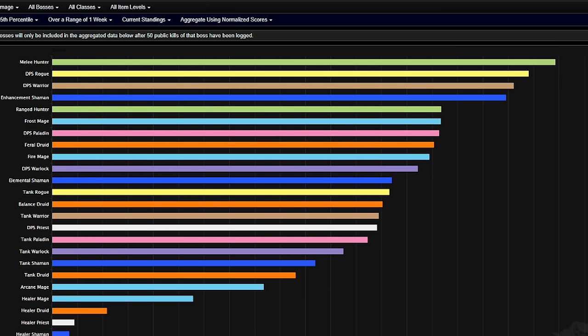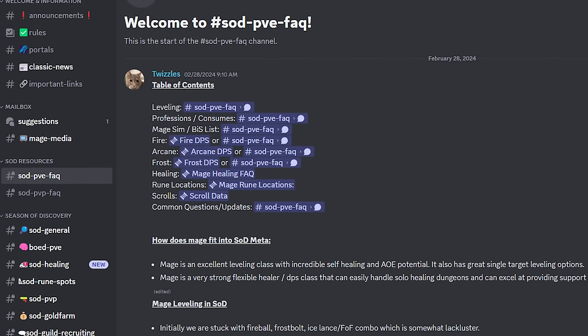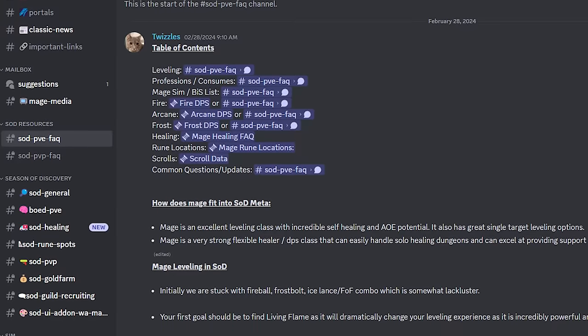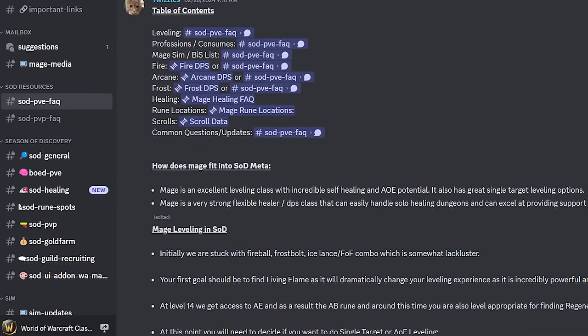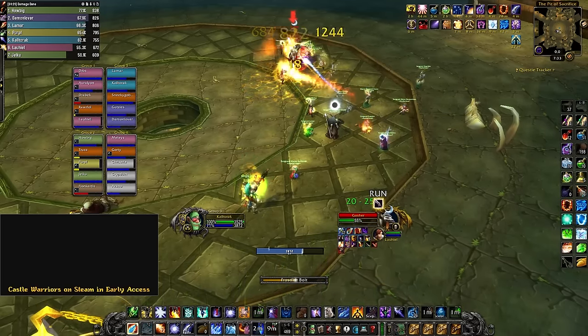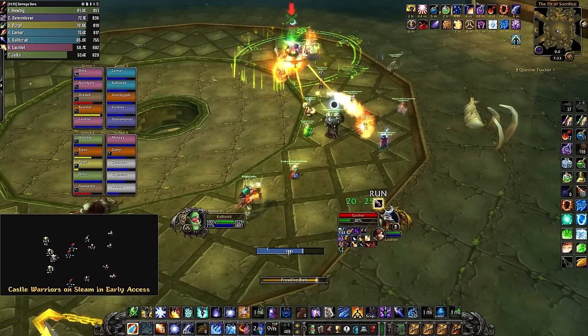Frost on the top end is very competitive right now. Before we dive into the guide, a quick shout out to the mage discord and all the wonderful people and mods that run it — Chaotic, Twizzles, Human Male Mage, Taiwan, CaveNB, and plenty of other GigaChads working their butts off to figure out all these things. All the information I learn about mage is from the mage discord, and I'll have a link to it down below.